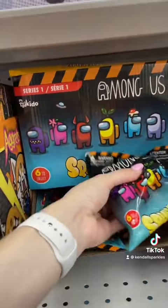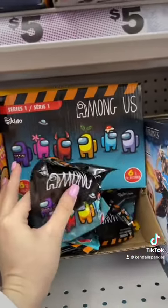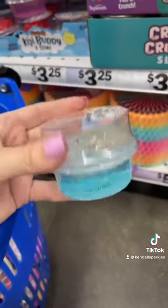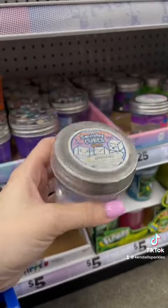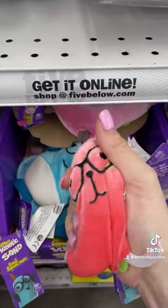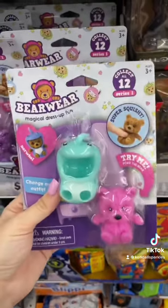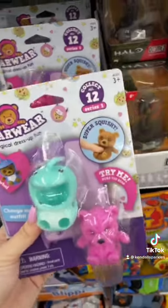They also have these squish me mystery Among Us hats, so I'm gonna have to open one up for the channel. It looks like you get an emoji squishy and slime — adding this to the cart. I've never tried squishy cube slime. Comment down below what your favorite slime is. I'm gonna get this kinetic sand fidget. They have these bearware things and normally I wouldn't get one, but this is a no budget video so we're getting it.